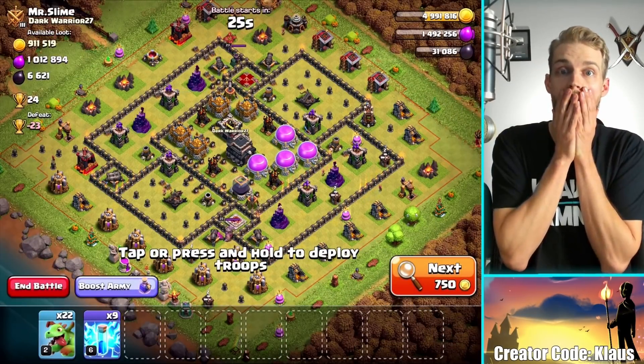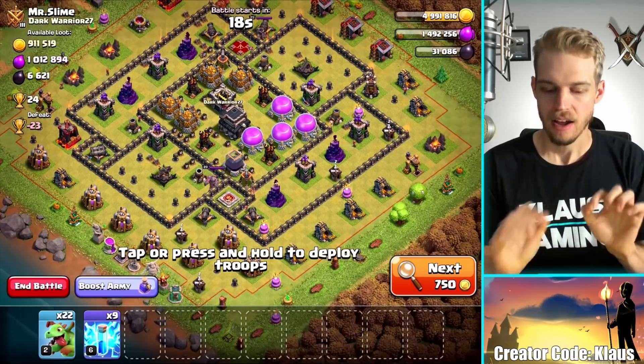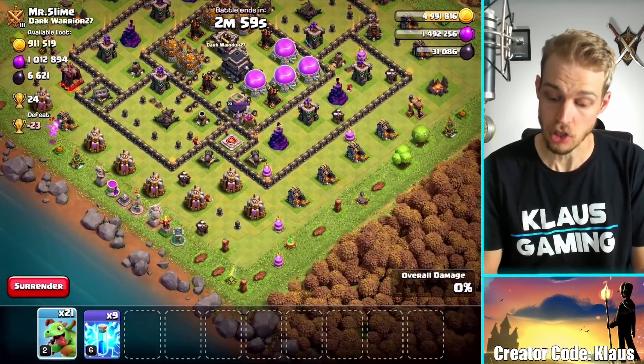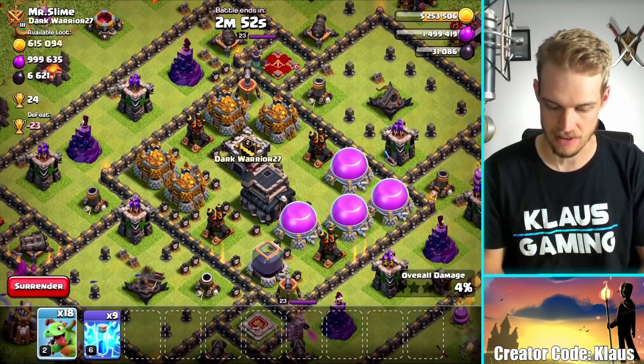Whoa - an actual monster, an actual whale. These aren't very common. Okay, focus. I got to do good things. I'm going to focus on the gold first. Over 900,000 gold - I can't miss this. Pretty much all of it is in that section right there. Everything in the gold mines is on the outside - we can handle that, no problemo.